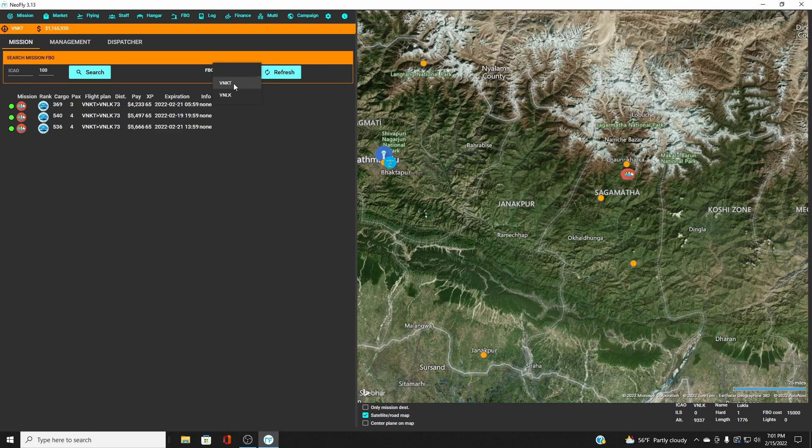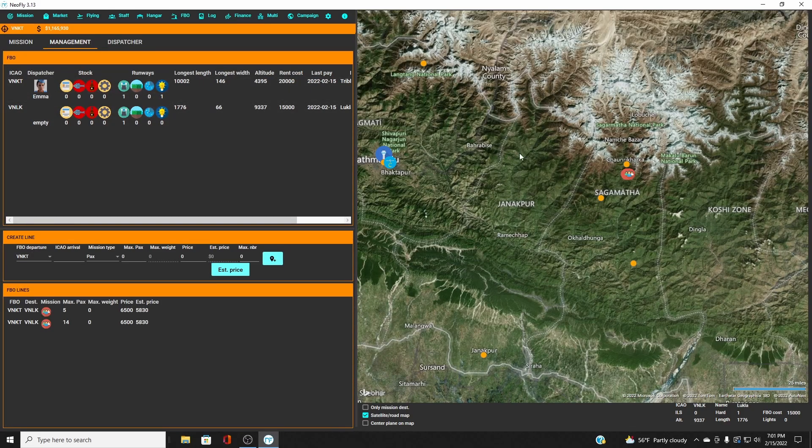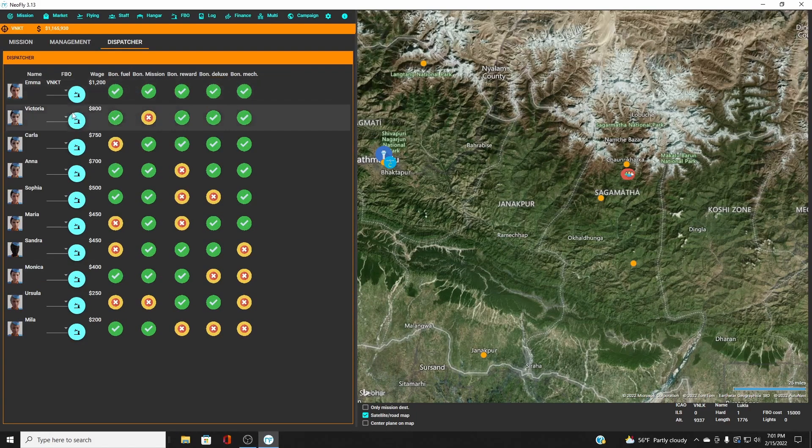It should be bringing up more missions but right now it's only showing two or three — the way generate missions are working is a little funny right now. We've got the FBO set up at Lukla, so we'll go ahead and get a dispatcher set up over there too. We'll hire Carla — she's going to be over at VNLK. So now we've got Carla working at VNLK.